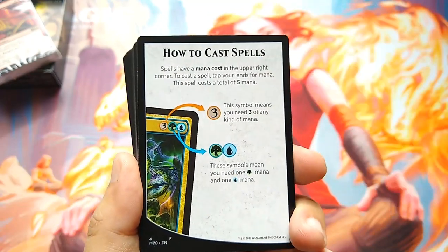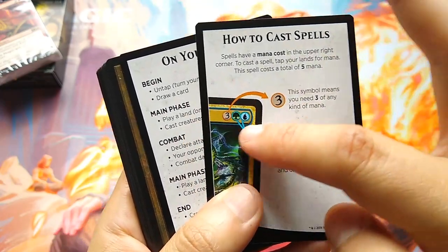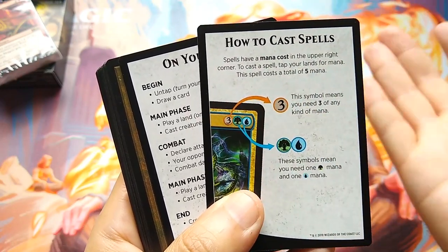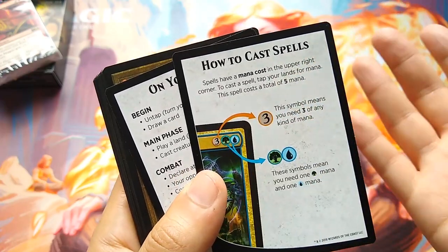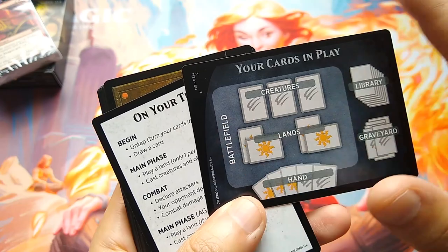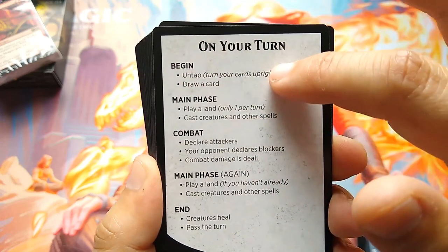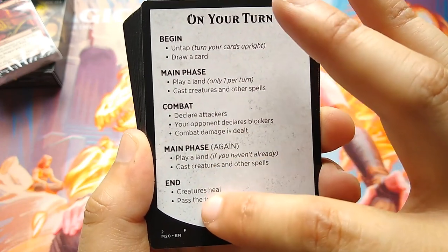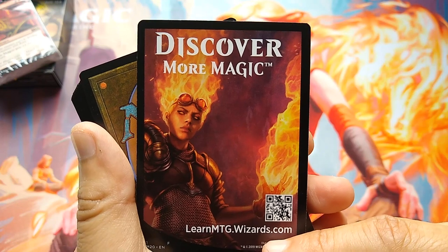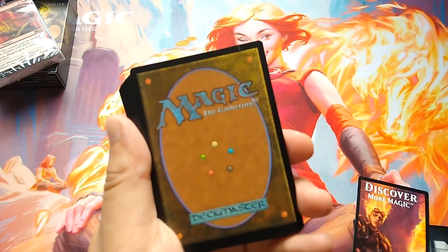At the back you have some informational cards — how to cast spells, mana costs, how this is a 5-casting cost spell because you need 1 green, 1 white mana, and 3 more of any color or colorless. You can get to that complex stuff later. There's a battlefield diagram showing where to put creatures, lands, your hand, etc. When it's your turn, you will have a main phase, a combat phase, a main phase again, then you end your turn. And there's a Discover More Magic card — LearnMTG.wizards.com or scan the QR code. These informational cards are in every deck.